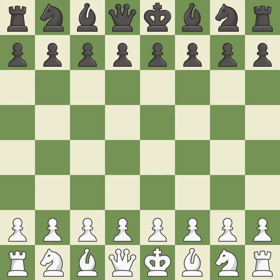Ruy Lopez opening, Morphy defense, Breyer defense, 10.d4. The game was balanced — neither player ever had an advantage. That game was pretty competitive, and both players had an amazing opening.